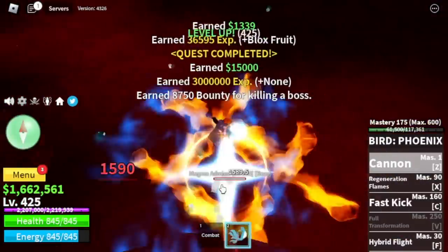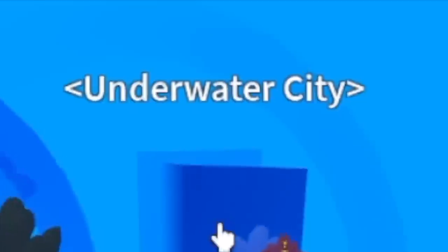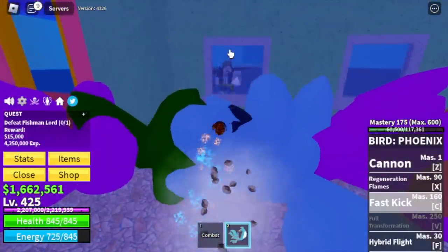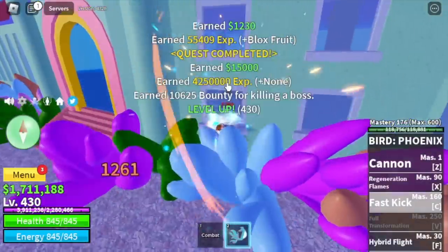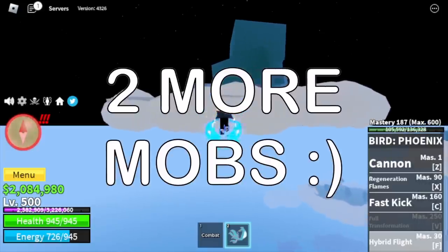Are we going to unlock the final skill, the Full Transformation? Yes. So let's head to the next island, the Underwater City, and defeat the Fishman Lord. I'll be quick — just lure him, Wall Strap, same as the Warden and Chief Warden. Keep on grinding and Server Hop until level 500.